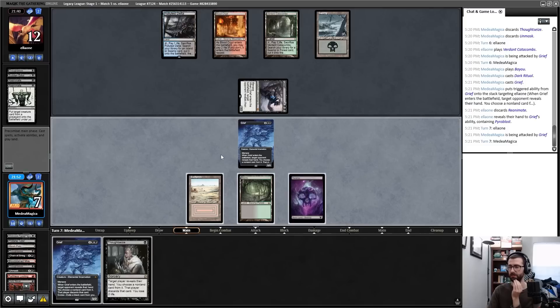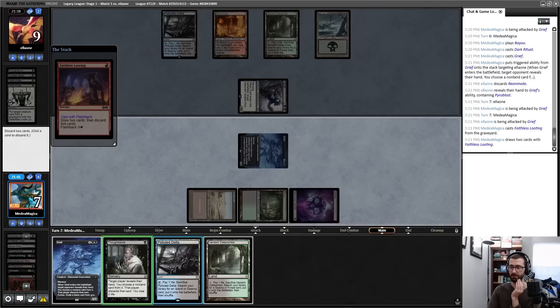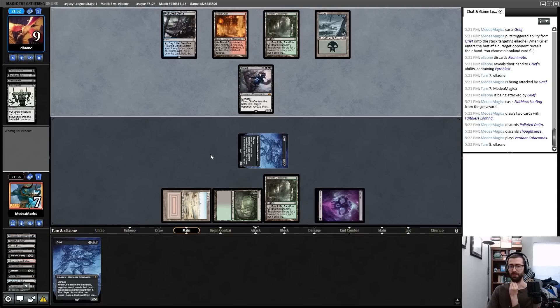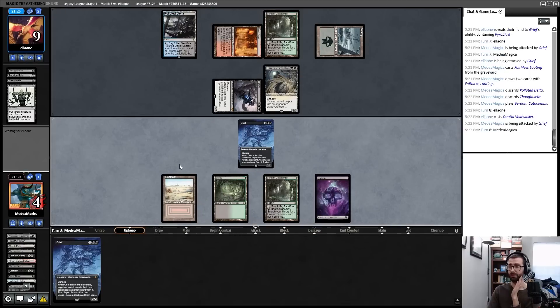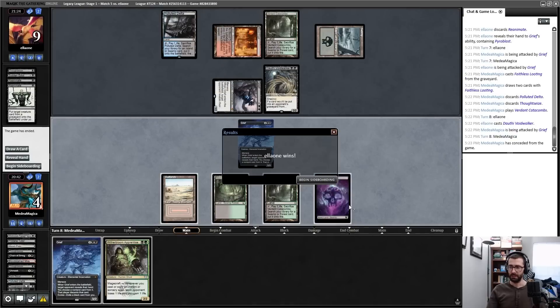Thoughtseize is a rough draw — needed to cast this Grief when I was at 9. I can flash back the looting, play this land though tapping it takes a turn off the clock. Another problem card for wanting to switch back to the reanimation plan — and it also just means I'm dead next turn. Actually, I just have to play Grief and block their Grief, but I'd have to fetch going to 3 and this kills me anyway. I can play Witherbloom Apprentice and block to stay alive but I'll be at one. I don't have any one card that can get me both pieces I need. I concede.